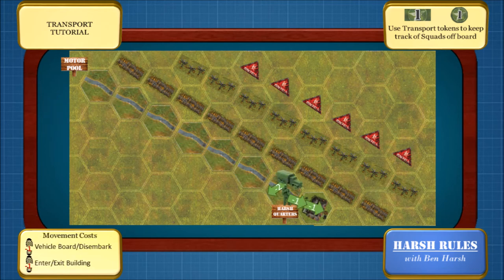When I arrive at HQ, it costs one movement point to disembark from the truck, one movement point to move into the same hex as the house, and one movement point to enter the house. And if you're wondering about the miles of barbed wire, hedgehogs, and minefields — maybe I'm just a little paranoid. Or maybe I'm just prepared.